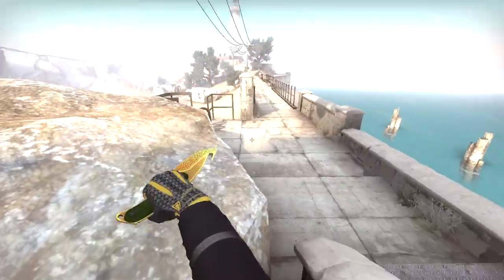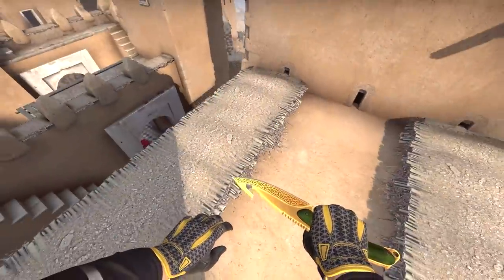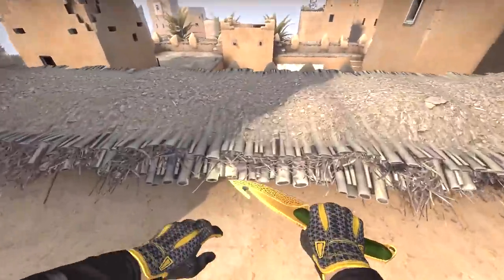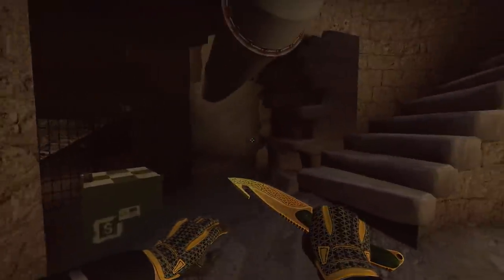Let's focus on a few things that were fixed. They added additional details to some roof areas — I noticed this especially because this wasn't fixed by previous updates. And finally, all the way down the stairs there used to be a big gap right here which allowed you to see outside the map.